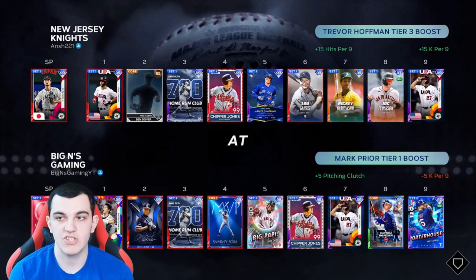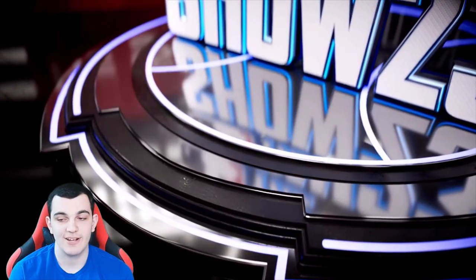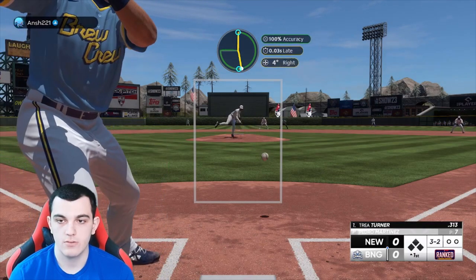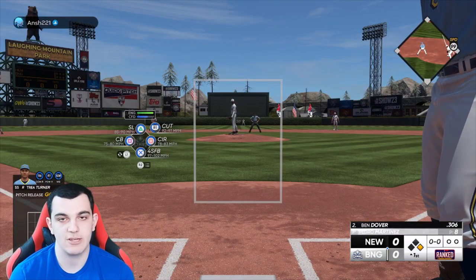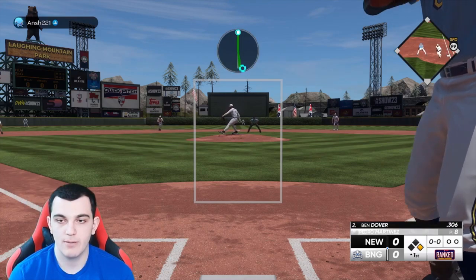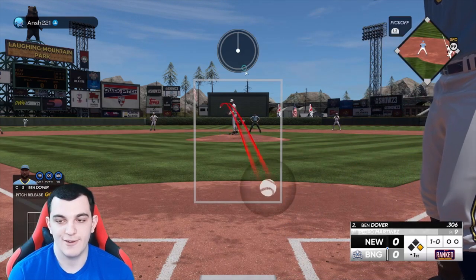We're playing the New Jersey Knights. He has Trevor Hoffman tier three boost and a creative player — he has a good team. Going to the slider, 3-2, and I completely missed it. I had him 0-2 and he just had an eight-pitch walk. That is insanely infuriating. Now he has his ball player up.